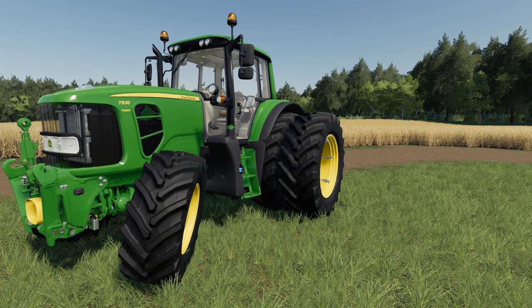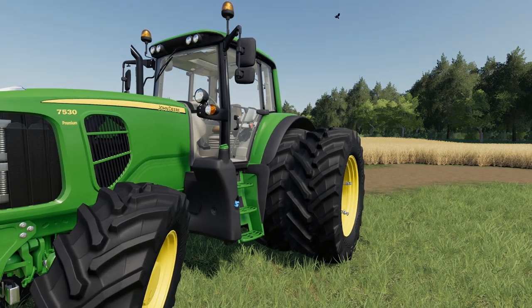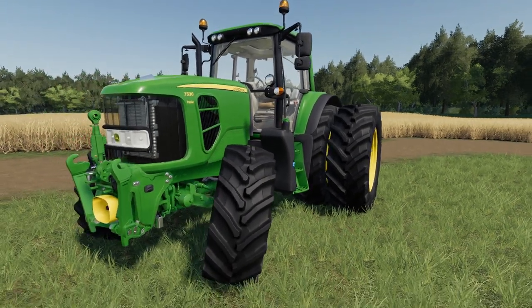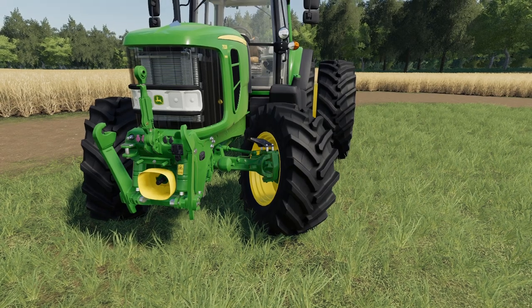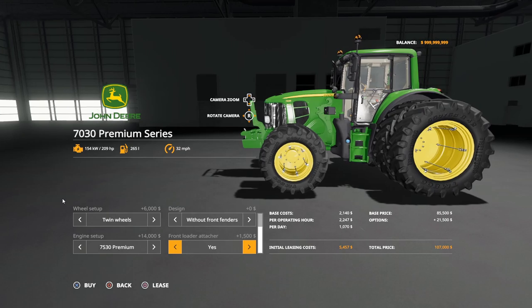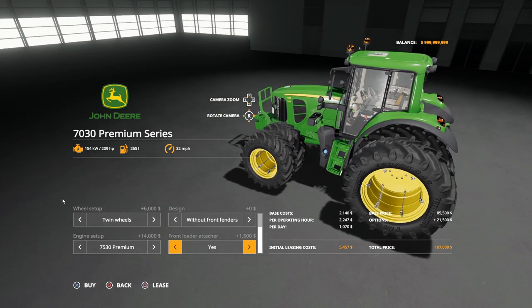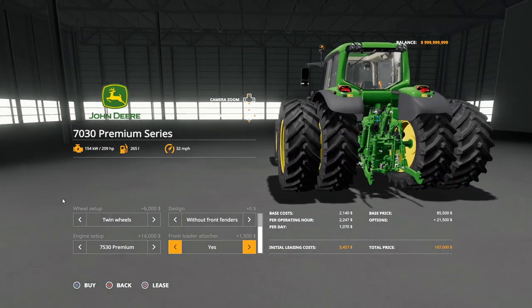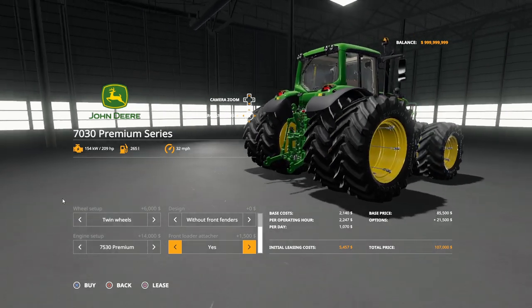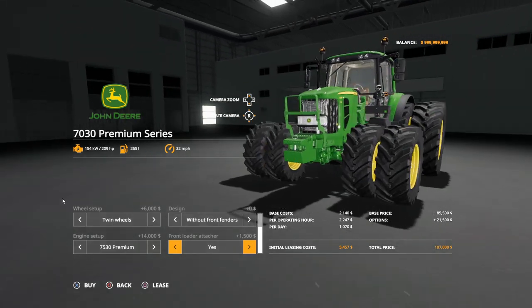For wheels, it has full options from wides to weights to duals to skinnies — the Trelleborg tires are running here. You also have an option to go with Michelins. There's a front loader option, which is always great with this size tractor. You can also change the front from a three-point hitch to weights or nothing. Front fenders can also be deleted for a cleaner look. Total price once all options are selected: 107,000 bucks. That's the John Deere 7030 Premium series.